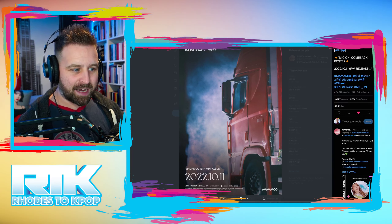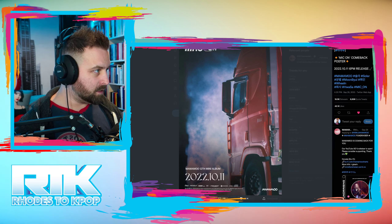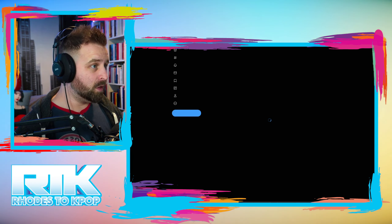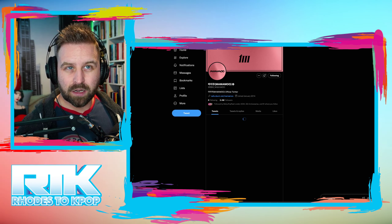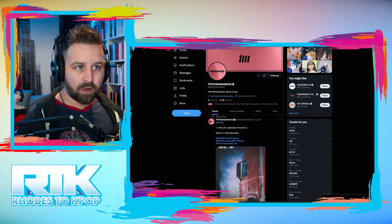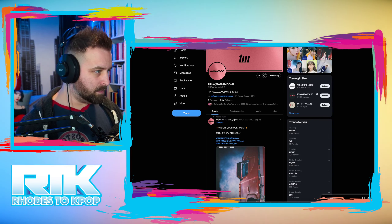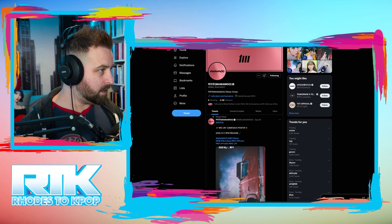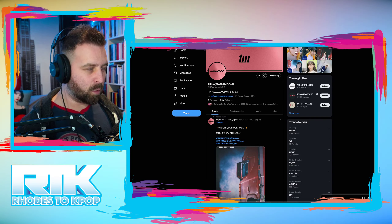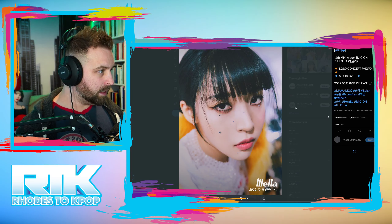So we're going to be starting every day on this post here. Let's open a fresh tab and hope everything's at the top. Yesterday we had an individual image of Solar and then a little 20-second clip of her in two different concept looks. Today — aha — we have Moonbyul. So we're going in order, which means probably tomorrow we get Wheein, and then Hwasa.